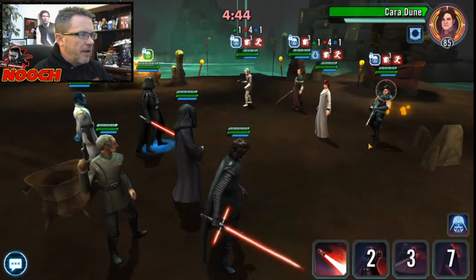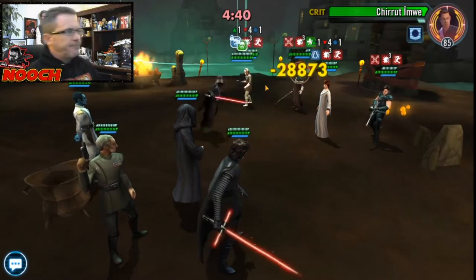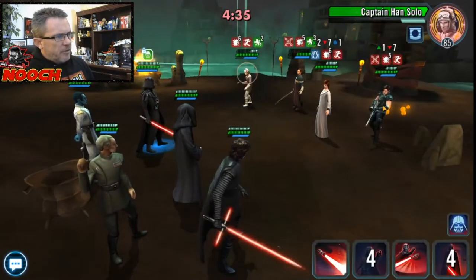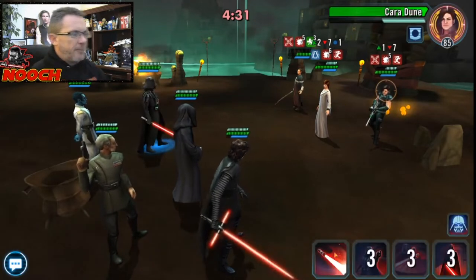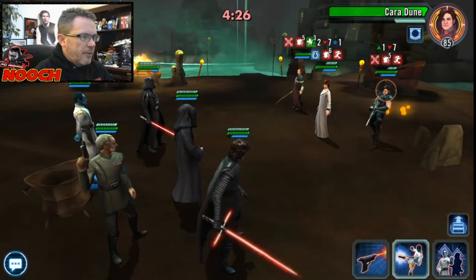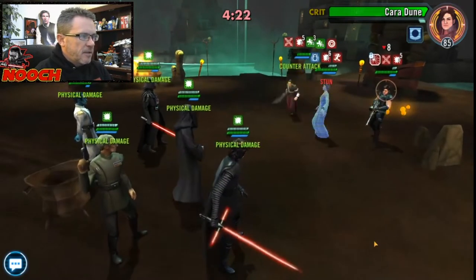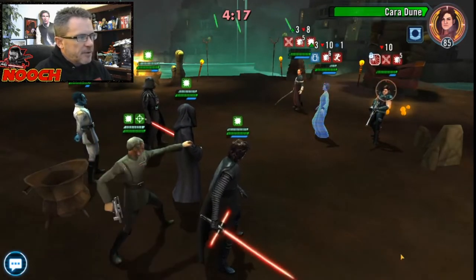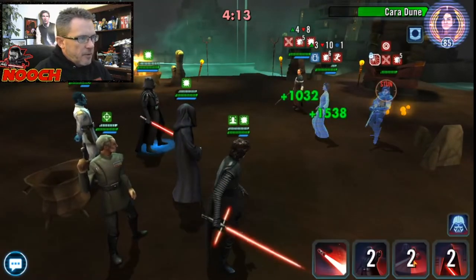This seems doable. I didn't mean to select R2 — I was trying to get Han there. This is a funky team: they've got Chirrut but no Baze. Let's kill Han so nobody can come back to life. Yeah, we're in pretty good shape here. I'm going to go ahead and Fracture her and stun these guys. Now we're going to be able to kill Chirrut, and all of these debuffs expiring are going to give us a whole bunch of turn meter. Stun her.